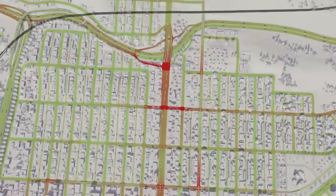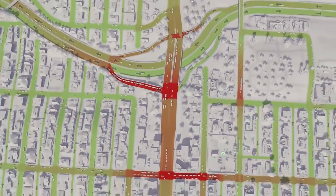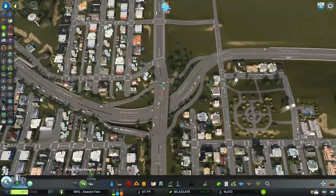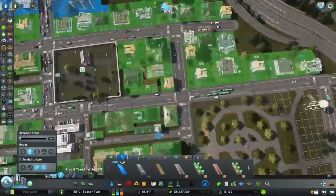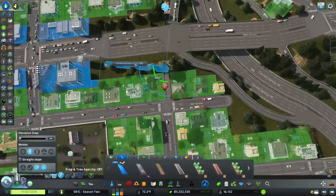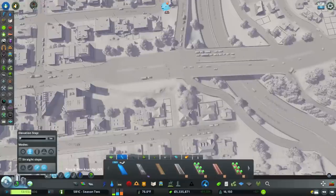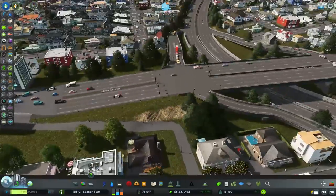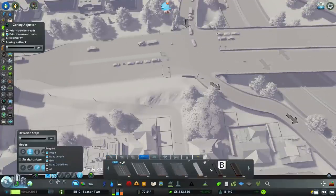Let's check out traffic and see if there's anything we need to correct. Good, lots trying to come into this area here. Let's put in some paths — definitely need to add a few to make it easy for everybody to use the tram. Something else we could probably use here is a pedestrian bridge way to get across.